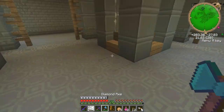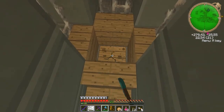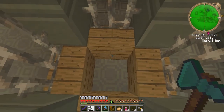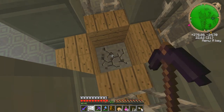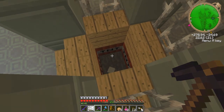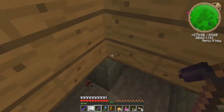Let's try and destroy that pressure plate without activating it. Got it - but it's deeper than that. Using this pickaxe I can destroy this. Oh look at that - lots of TNT. Two, three, four - TNT for me, nice!